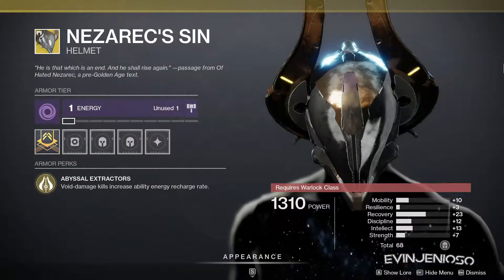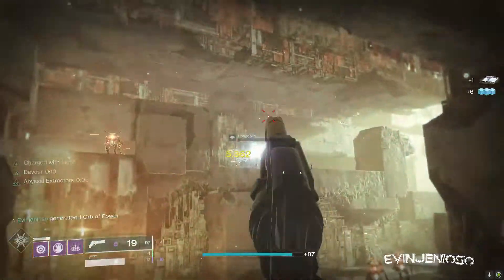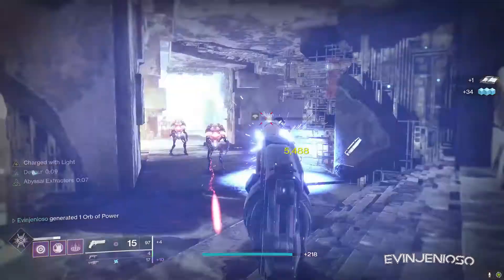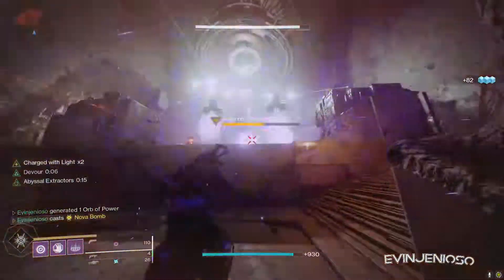Lastly for Warlocks, we have Nezerac's Sin with one hell of a god roll. Kills with void damage grant increased ability regen including super energy. It works on non-void subclasses as well but with less of a bonus. This is a top tier exotic for PvE and PvP and the roll it has is amazing, so be sure to pick this up ASAP.